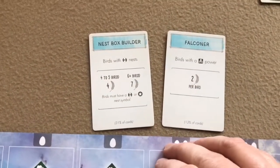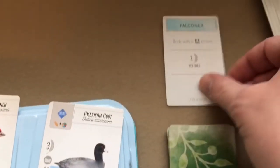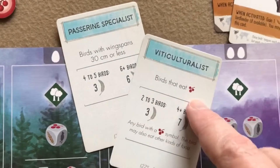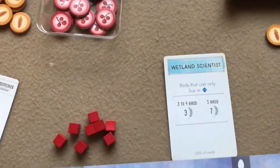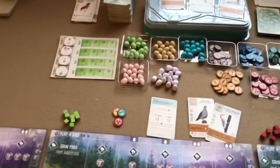Back to setup: you choose one of your bonus cards to keep. Since one of the birds I have does have the cavity nest, I'm going to go with the cavity nest bonus card and discard the other. The other players make their choices similarly. Finally, you choose a first player and give them the first player token — I'm going with blue as first player, then clockwise: blue, red, green. That's it, we're all set up.